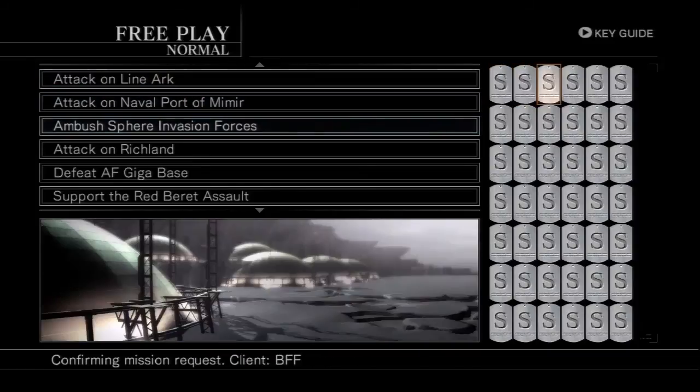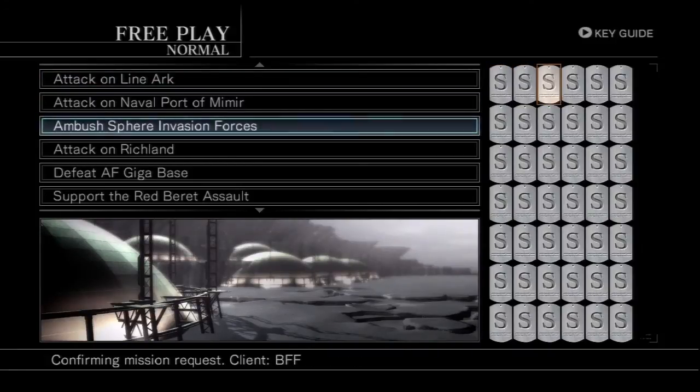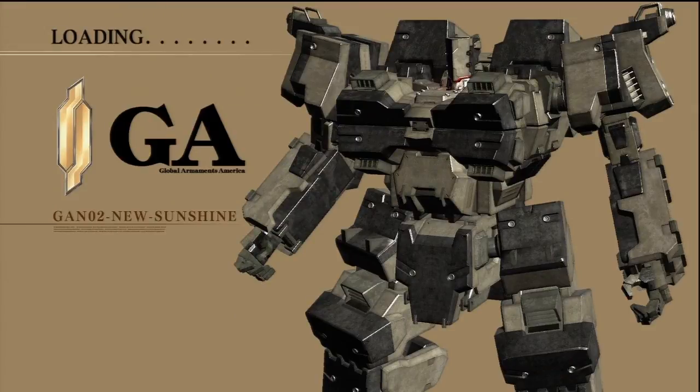That mission is actually commission-based. A lot of these missions, when you're playing through them, will actually have a number on the side telling you how much you're going to get paid. The client that you actually do the mission for is at the bottom. If you improve your standing with certain organizations, they'll give you parts and blueprints and stuff for your NEXT. So do your best to get as good a standing as you can with different companies. As the game lets you replay it, you'll be able to go back and do specific things for different companies and boost your standing with all these other organizations.